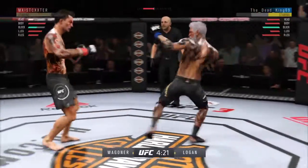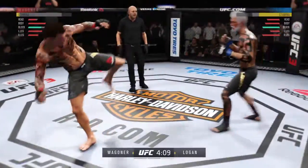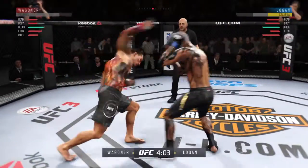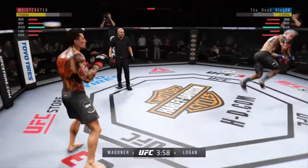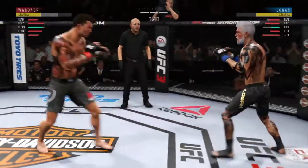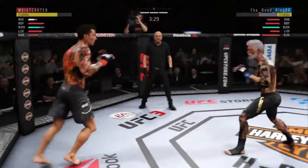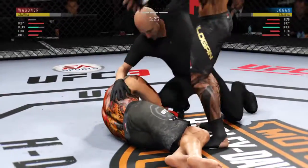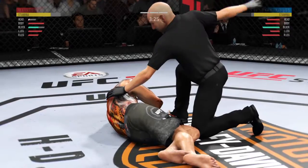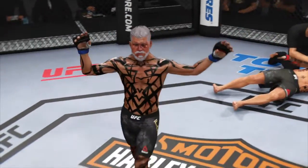He hurt him! He's in big, big trouble here. Nice liver shot, Lance — he's hurt to the body, you can tell that shot hurt him bad. He lands a huge kick to the body, Joe. There he swung with a haymaker. He got clipped there, he got hurt. Just look at this — the fight is over! That was excellent timing to land a big left hand and stop the fight. Yeah, that was just a gorgeous shot to end the fight.